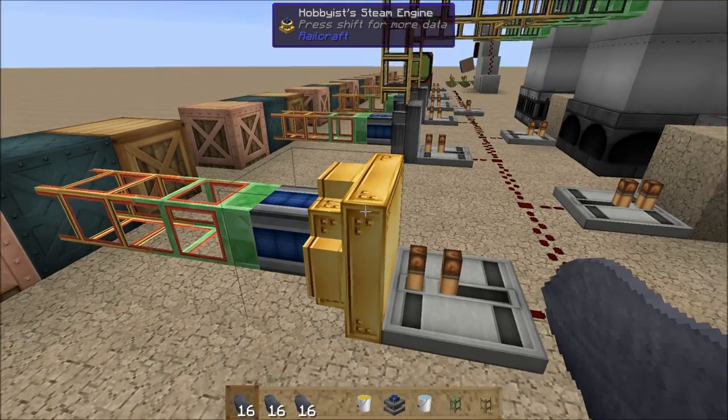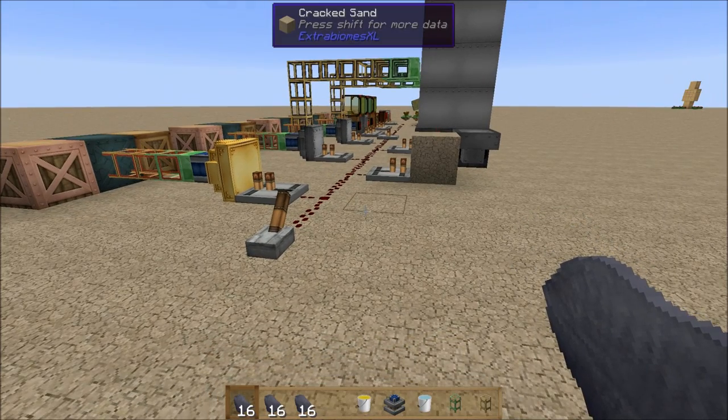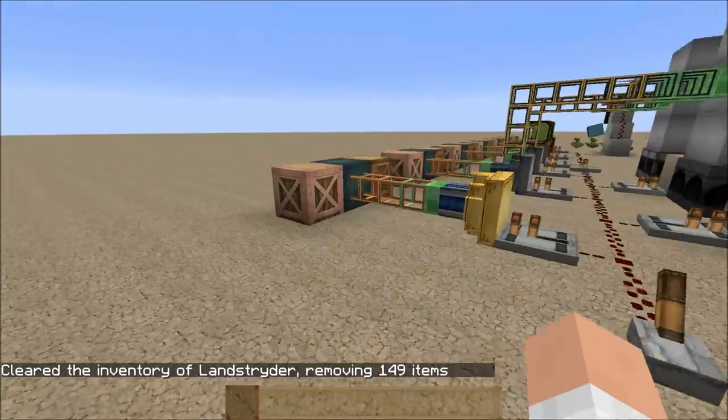And finally, just as a control, we've got the hobbyist steam engine right here. That's going to get 16 units of fuel. Let me clear my inventory.